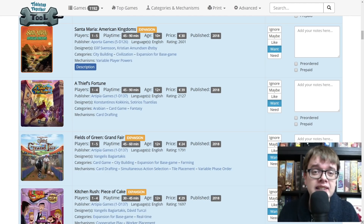A Thief's Fortune — I did a Kickstarter preview for this. It's a combo-tastic card drafting game where we are playing as different versions of the future in the life of a thief, trying to give him the best future and help him escape danger. I thought that was a really great one. Fields of Green Grand Fair from Artepea is the expansion to Fields of Green — I did a playthrough for the original game. I love Among the Stars and we loved Fields of Green as well, so more of it can only be a great thing.